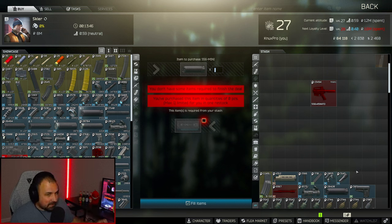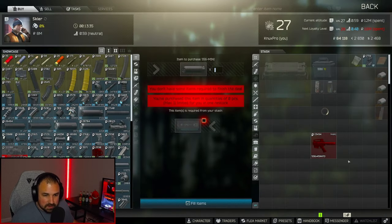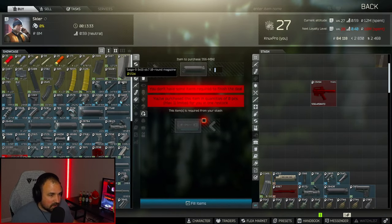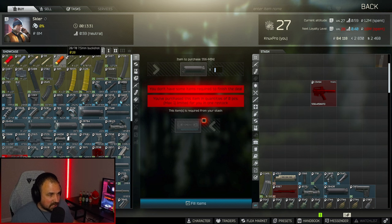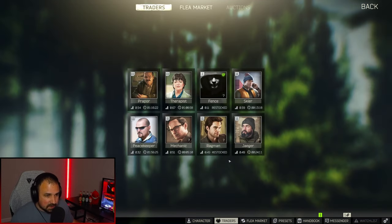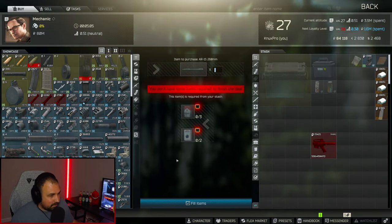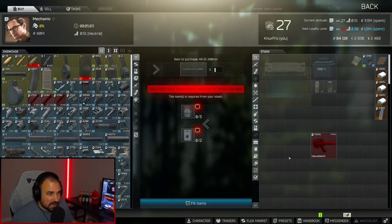And last, we have the 556 mini monster suppressor. A few different ways you can get it: you can get it off the flea market — I've seen it lower than 55k but that looks like the current price. There's a barter for a VHS tape with Skier level two; a VHS is only 30k so you'll save a lot of money doing that one. Or you can buy it at Mechanic level three, but it's not necessary since you can easily get it before then.